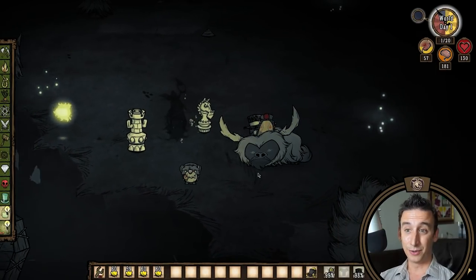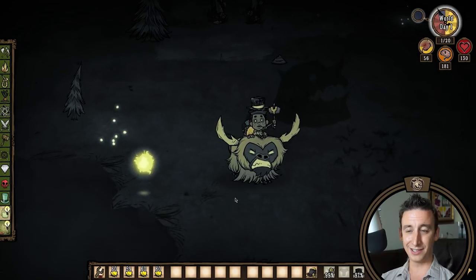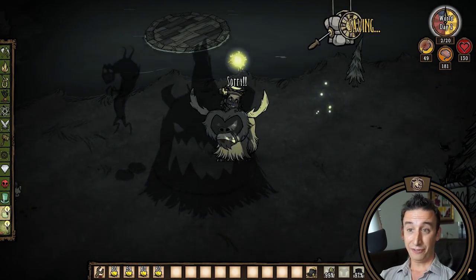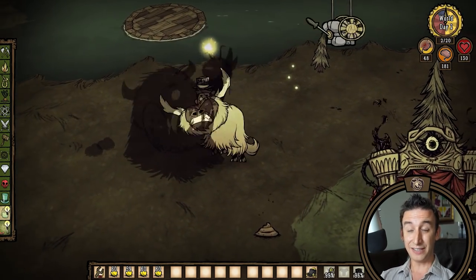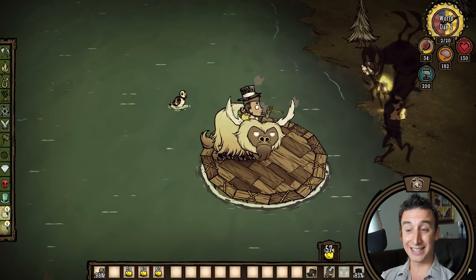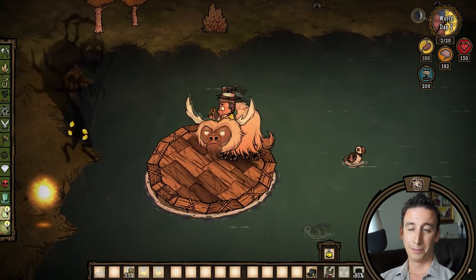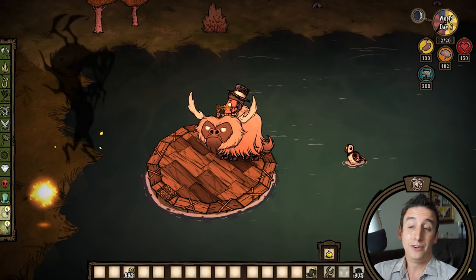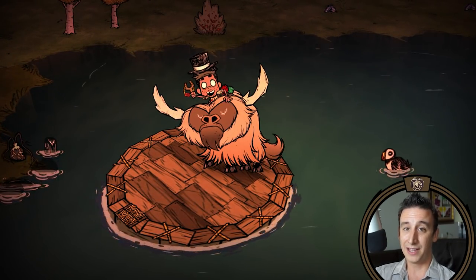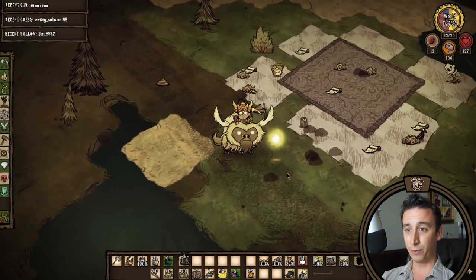If you're looking for a safer method or don't have a glossomer saddle, here's the cheese strat: build a boat and row it a few paces away from shore, pop the shadow pieces and kill the bishop first, then go for the rook. On a beefalo you can still dodge both these tier 2 pieces even with a normal saddle. For the tier 3 knight just hop on the boat and use the slingshot at a safe distance — it'll take 239 gold rounds or 159 marble rounds. I'd say 24 gold nuggets is probably cheaper and faster to farm than a stack of gunpowder. Anyway, we got our shadow atrium and now we can make our final preparations for Fuelweaver.